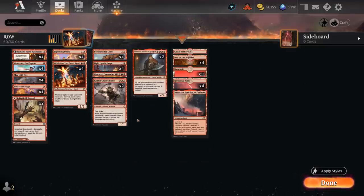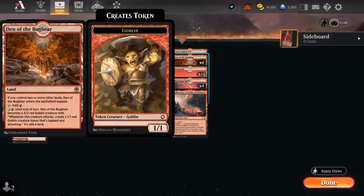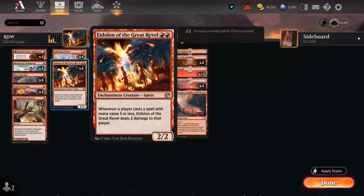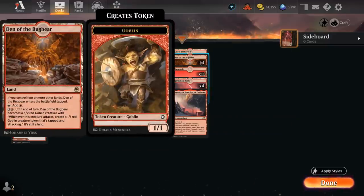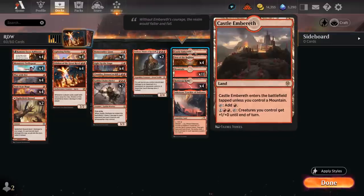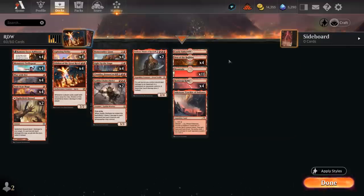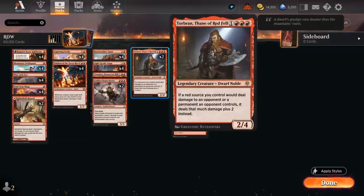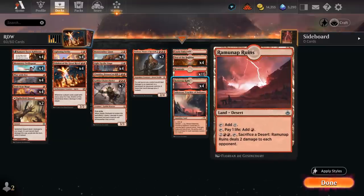Our mana base has a few goodies, including four copies of Den of the Bugbear as a great creature land, especially useful if we're in a racing situation and have our own Eidolon of the Great Revel in play — that way we can still deal extra damage without triggering our own Eidolon. We've got Castle Embereth as another mana sink to increase our creatures' power until end of turn, and four copies of Ramunap Ruins which can be sacrificed to deal two damage to each opponent. This is a colorless source as a land, so it does not deal four damage with Torbran, so important to keep that in mind.